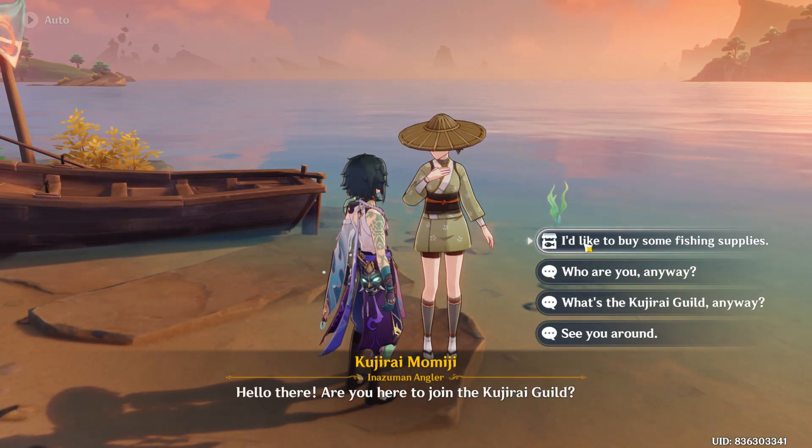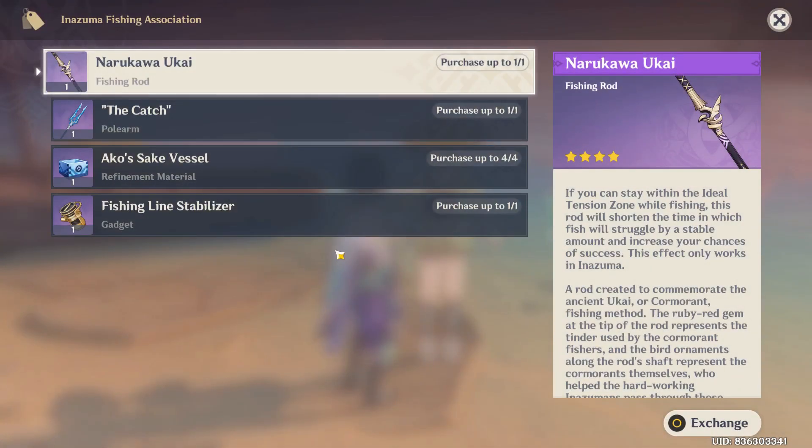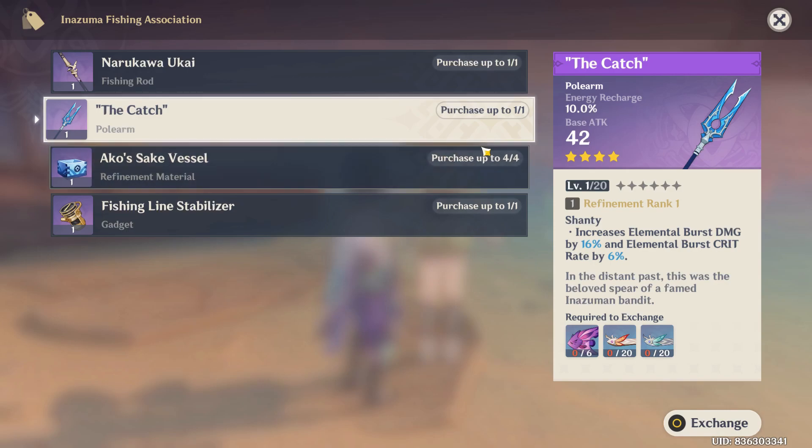Talk to this girl by pressing F on the keyboard and skip the conversation. You will see options on the right side of your screen. Go for the first option, select it, and skip again. You will then see a screen where you can see the Catch.